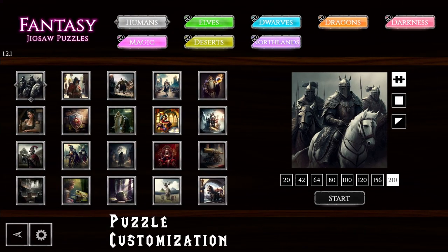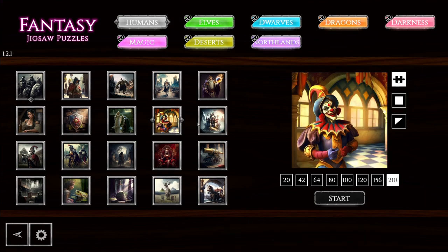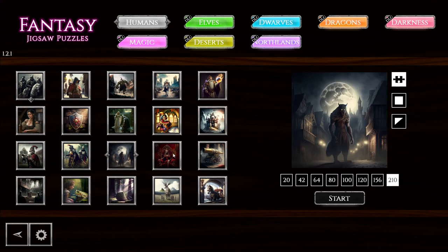Once you've done that, you can customize your experience for each puzzle design. The game is free to play and with that model you get a 'humans' theme first, showing different kingdoms and experiences — some from fairy tales, others from horror stories. Once you've settled on an image, you can choose how many pieces you want and the type: classic puzzle piece, square, or triangle. The square and triangle probably make things more difficult, but I prefer the classic shape.